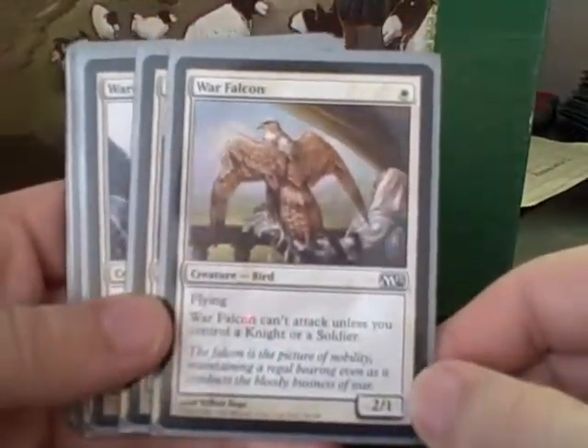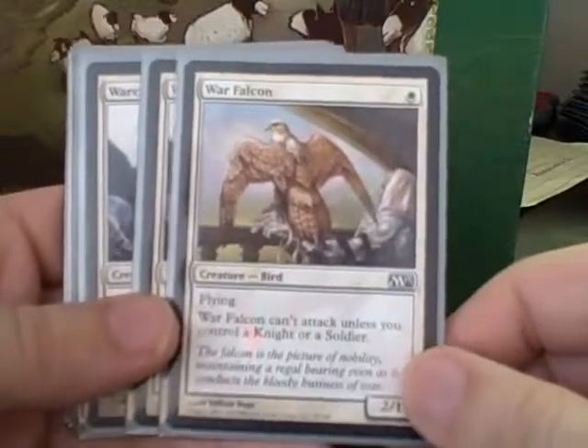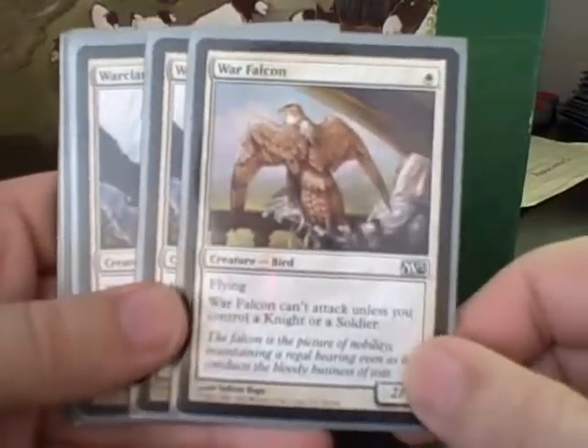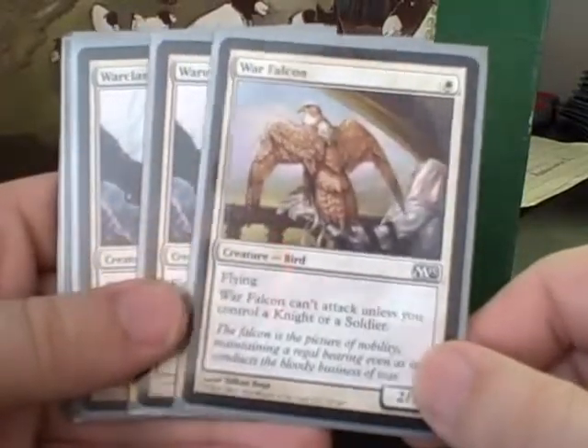The War Falcon here — I'm really divided on as a 2/1 Flyer. The mana cost ratio is great, but my deck is super aggressive so I don't want to be blocking with him, and I really needed to have Soldiers out.